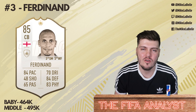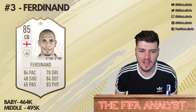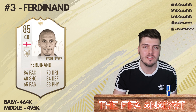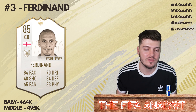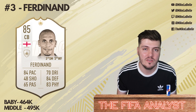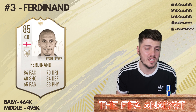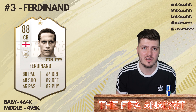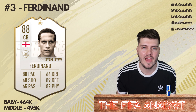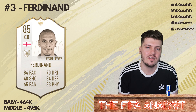Number three — Rio Ferdinand. Every variation of this card is excellent, it's just special. I'm still using the Baby Rio right now and I'm happy about it. He intercepts, he climbs, he's fast, he recovers, he blocks, he can facilitate — I have really no complaints. Rio Ferdinand's card is a beast. Last couple FIFAs it's been a monster and a difference maker, and this FIFA is no different. You can get his baby or his middle, both under 600K, probably around 450K to 500K depending on which version you go with.